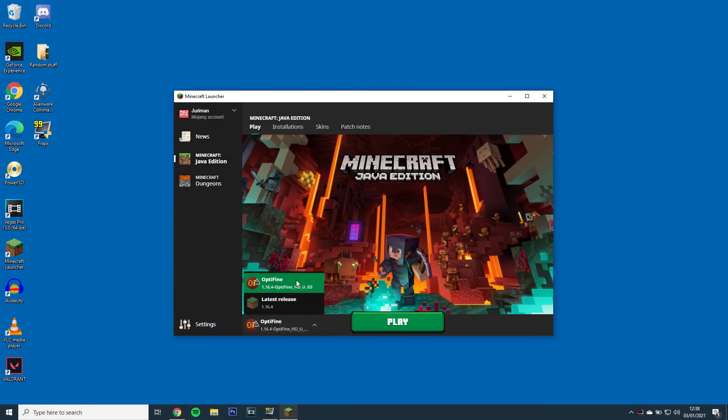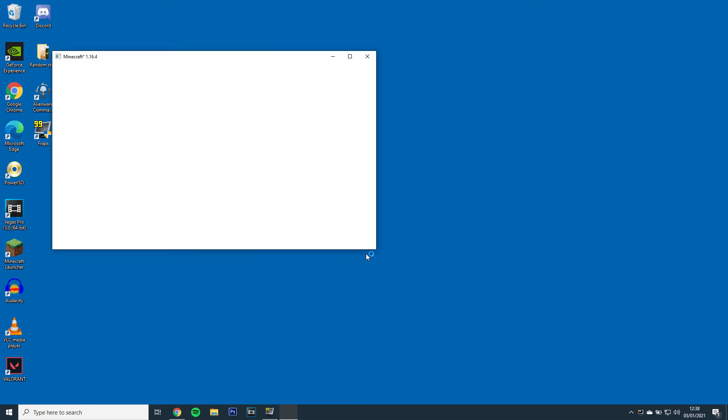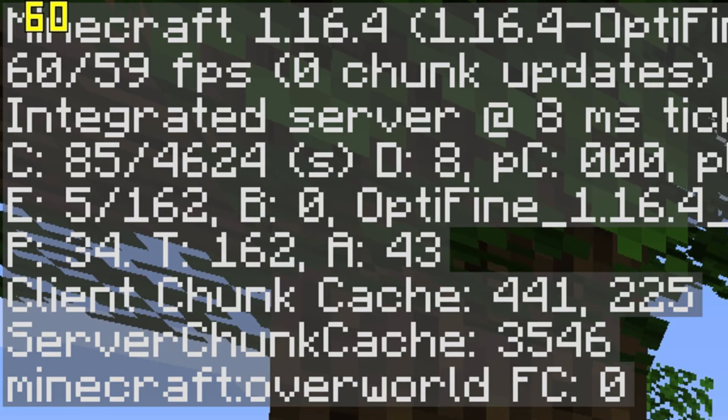So the first step will be to open Minecraft with the latest Optifine and launch the game. If I open up a world, you'll see my FPS is currently at 60. You can check your FPS by pressing F3 and looking at the top left.